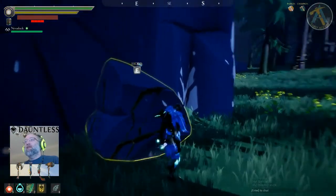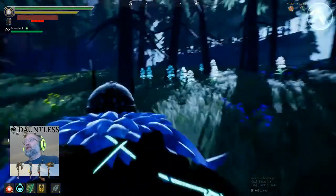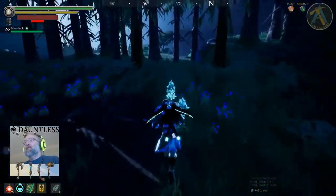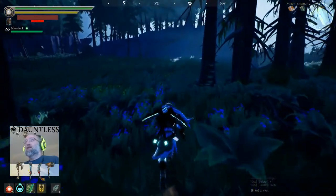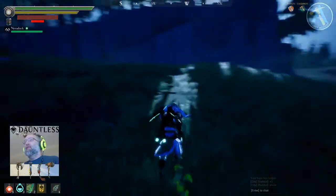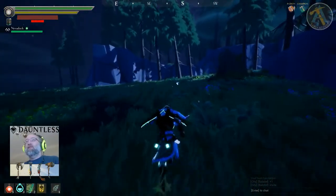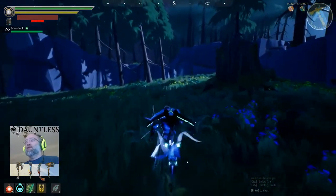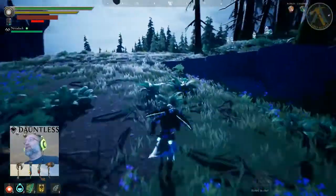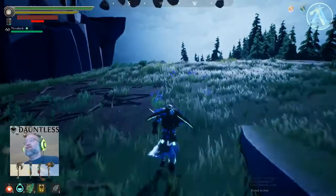Anytime you see those wisps you want to run over them — they are huge. You'll use those to make all your potions, so right from the get-go you want to be running over as many of those as possible. There was also some ore just there — watch the bottom left corner and it'll pop up what you're farming. Just run over these wisps; there's one over to the left too.